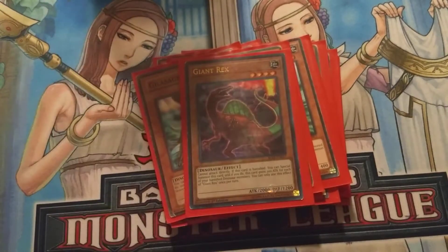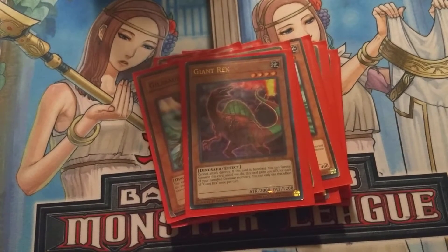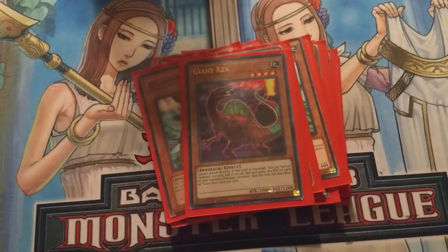Next card that we run is one Giant Rex. Giant Rex is just — if he gets banished, you get to special summon him back. He can't attack directly, so he's just used to attack monsters and then use him for link materials and stuff like that.